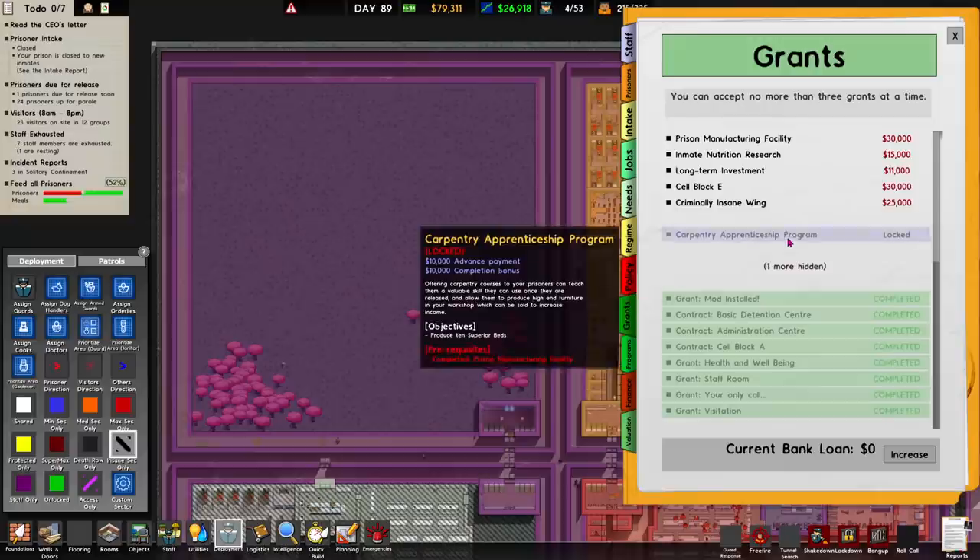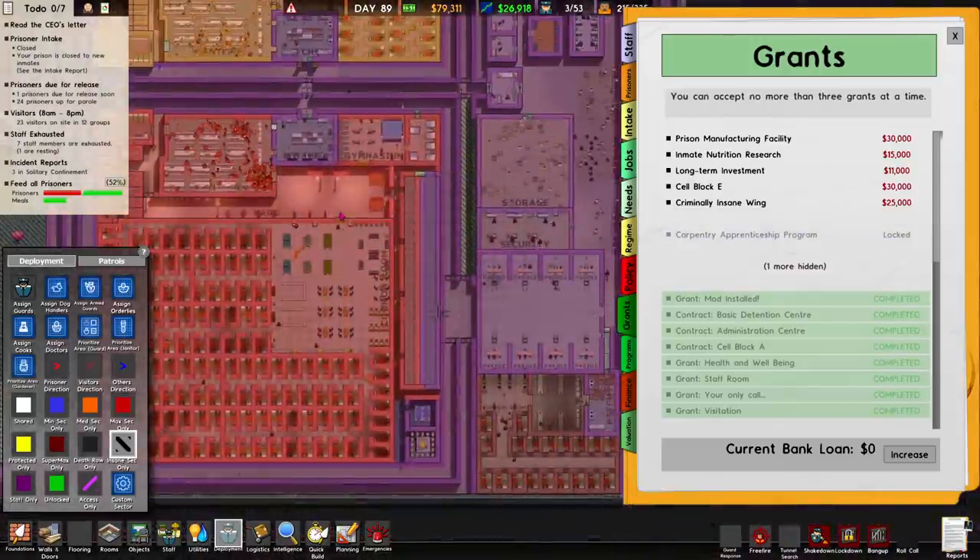We want to hit 500 prisoners. We've got one more quadrant — we've got minimum security, medium, maximum, super max, and criminally insane. So minimum security up here, ramming 200 people into the same area, would fulfill our goal. Then that's it — the final grant ticked off and we've completed Prison Architect. We haven't really, but close enough.